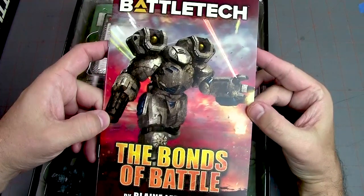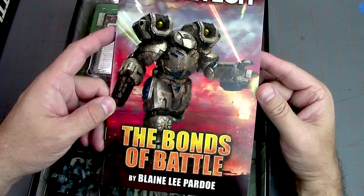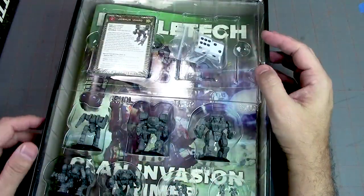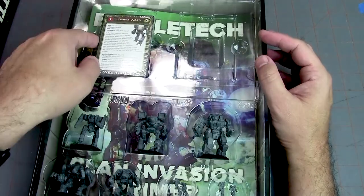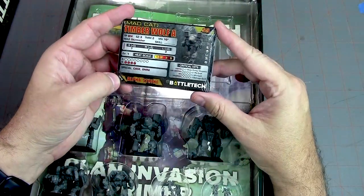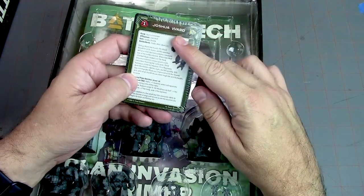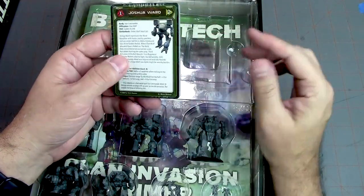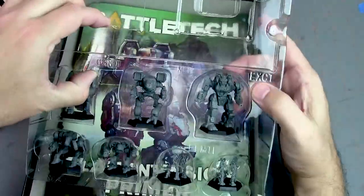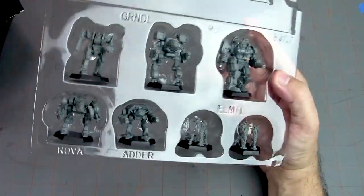Let's crack it open and see what we get. Here's our novella, 'The Bonds of Battle' by Blaine Lee Pardoe — very cool. Here are our dice, and these look like unit cards or Alpha Strike cards and character cards. Now let's take a look at some of these cool models.